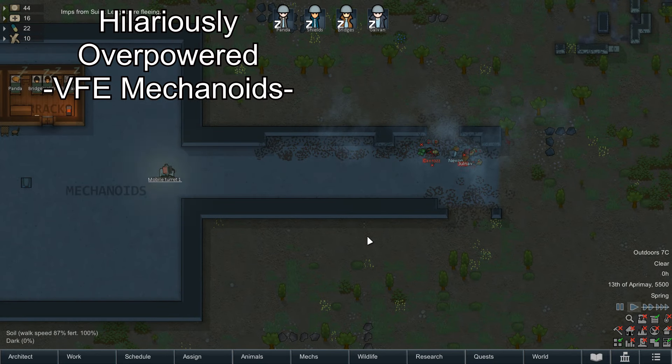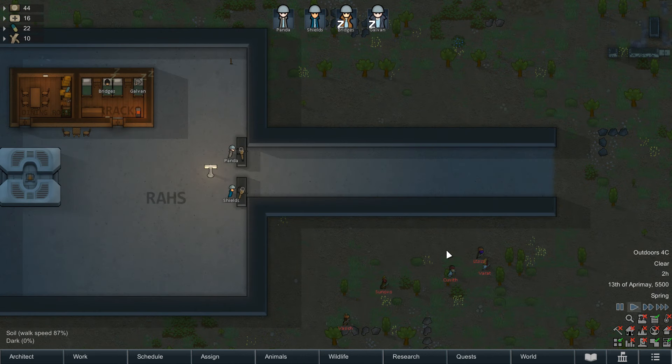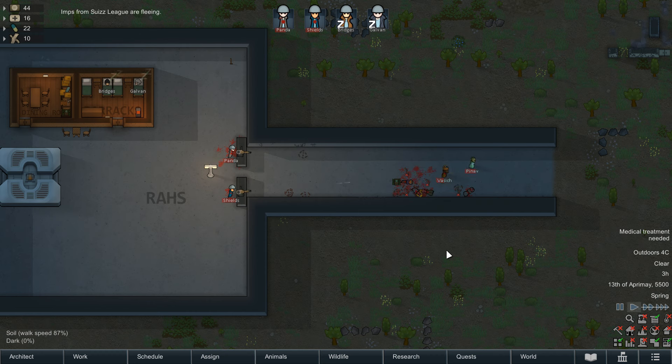The biggest risk in RimWorld is always going to come from engaging with combat. Being able to set up defences that remove your colonists from combat and allow turrets or traps to handle the majority of it for you obviously becomes one of the strongest advantages you can give yourself in the game. So with Ra's turrets, you're either paying astronomical amounts to build enough to handle entire raids, or mixing a few in whilst still requiring active participation from your combatants. Which is a lot of words to essentially say, this is fairly well balanced.